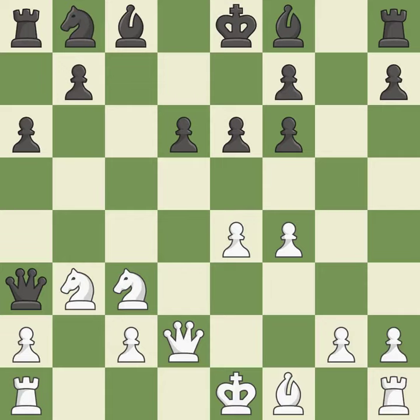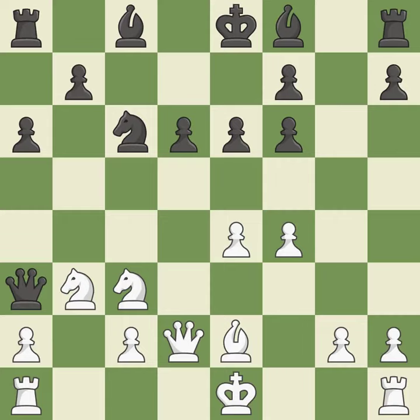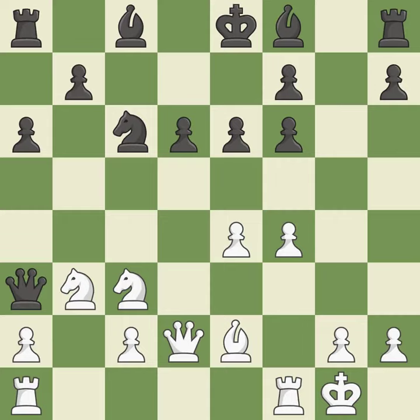By moving a bishop from its initial square, this activates it — it is the final book action. This develops a knight from its starting square, activating it; it is ideal. Now that the rooks can see one another, they can defend one another — ideal.